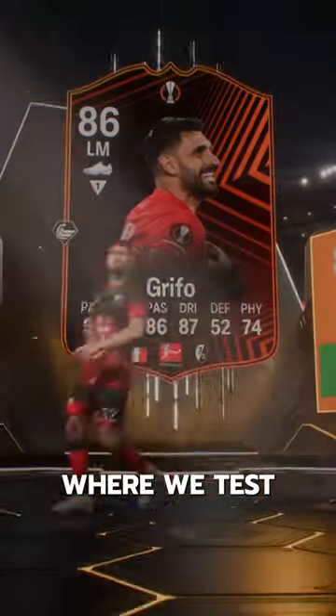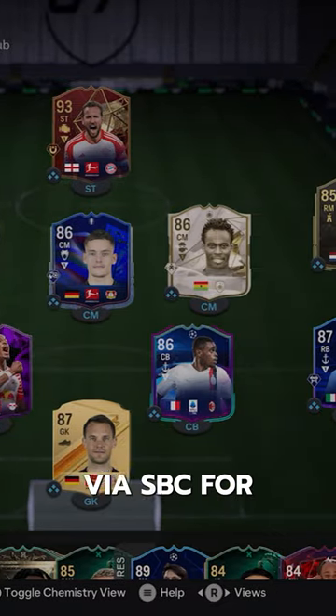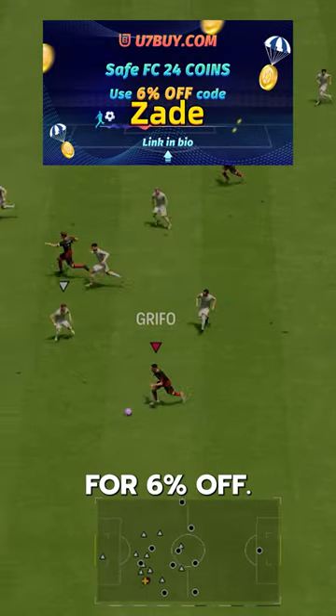Welcome to Baller or Bust, where we test FIFA cards so you don't have to. Today we've got Team of the Group Stage Grifo. We acquired Grifo via SBC for 28,000 coins. If you need FC24 coins, check U7Buy — code ZAID for 6% off.